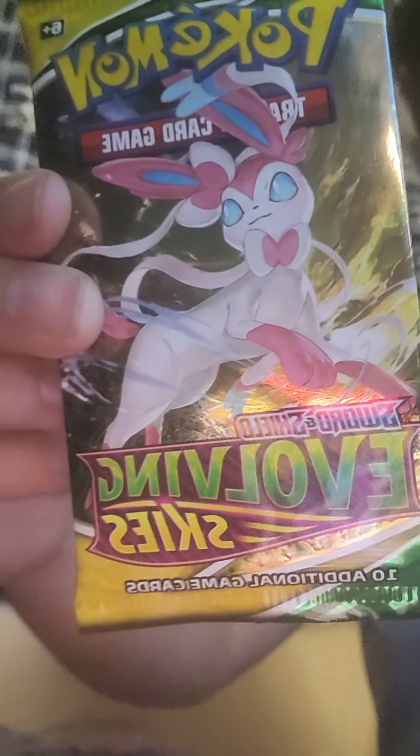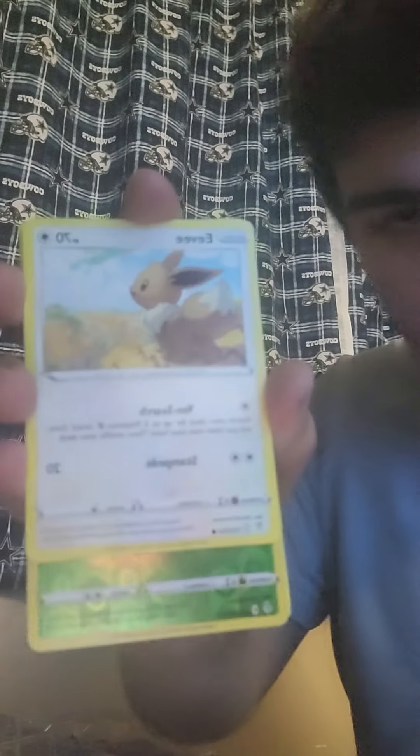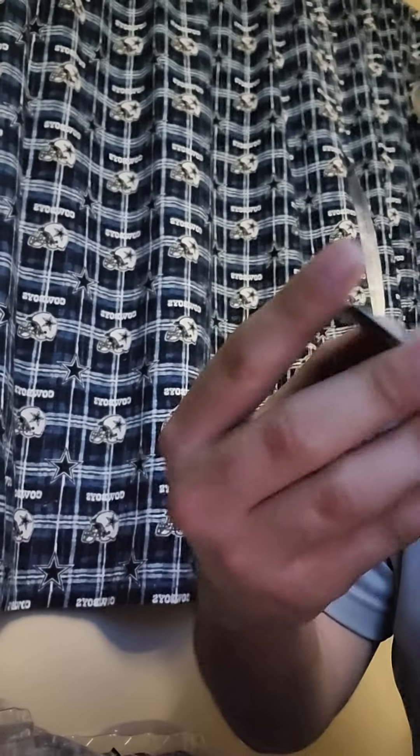Here we are with another one. We got Sylveon — or Espeon, Fairion — another Eevee evolution, pretty cool. Another Code. We got Vagon, Wubat, Psyduck, Eevee. We got a Reverse Holo Pinser. I thought this was Holo, but it's a Dropa. Energy card, Lombre, Full Phase card — pretty cool, pretty good.